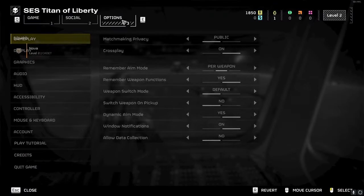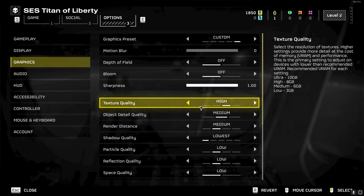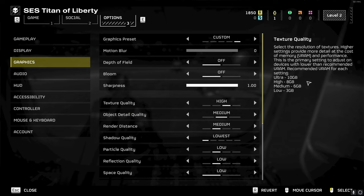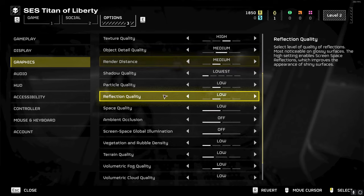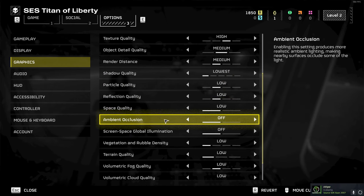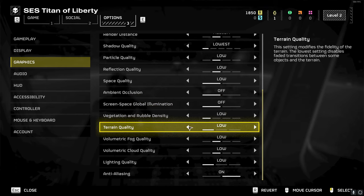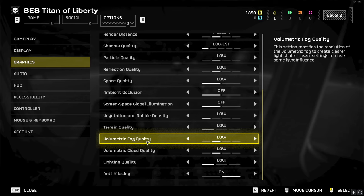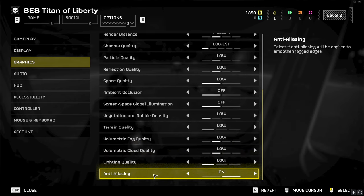If you need more FPS you can turn texture quality down, but high texture quality doesn't really affect my GPU too much. If you have a worse GPU you could turn it to low — it shows you how much VRAM is recommended for each setting. Object detail quality I have on medium, render distance on medium, shadow quality on lowest, particle quality on low, reflection quality on low. Space quality on low, ambient occlusion off, vegetation off — this makes it easier to see enemies. Screen space global illumination off, terrain quality is low, volumetric fog quality is low, volumetric cloud quality is low, lighting quality is low, and anti-aliasing is on — the game actually looks better with that on.